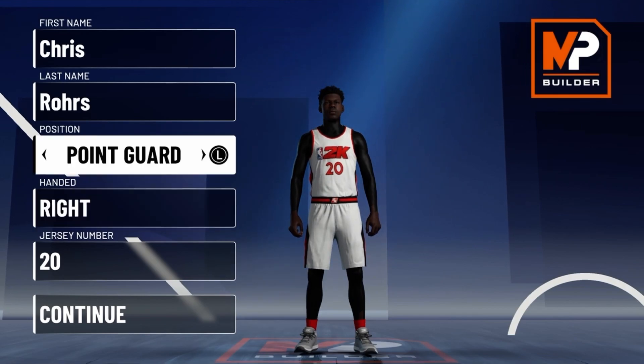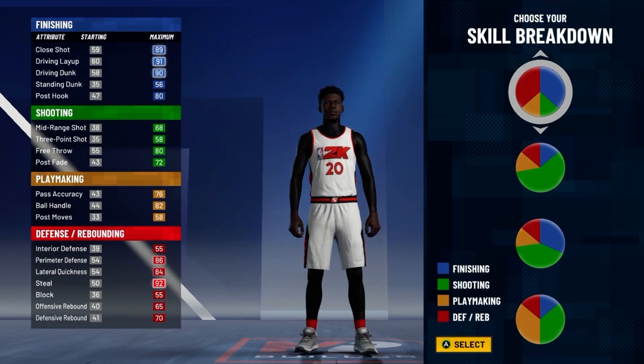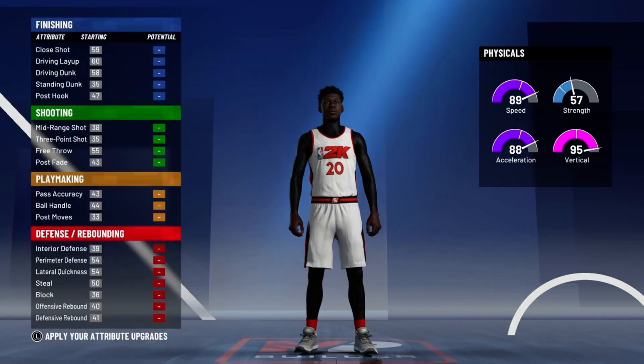For the position, go with point guard. For the pie chart, go with the defense and finishing pie chart. And you want to go with the agility and vertical.